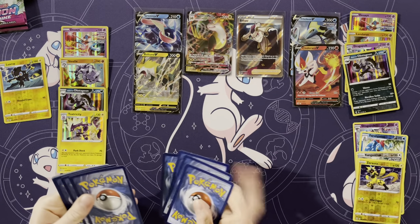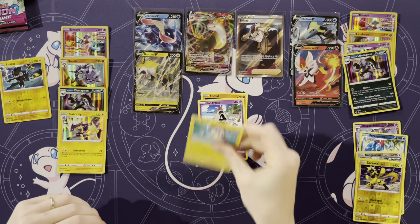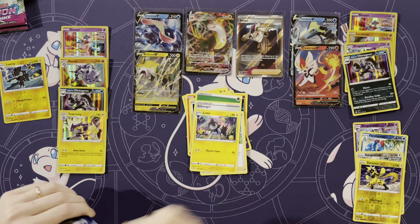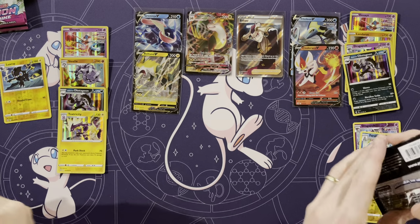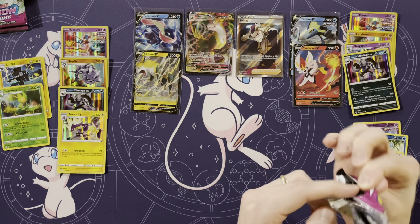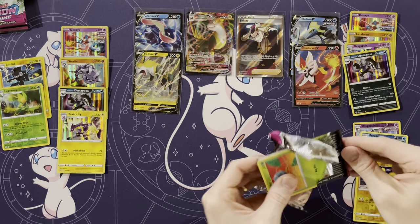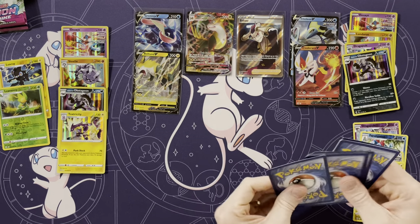Maybe we can pull an alternate art — that would save the box and turn it around. Stufful, Sandygast, Plusle, Vulpix, Meltan, Energy, Schoolgirl, Adventures, Discovery, Luxio, Levviani, and Meloetta. That was not a pleasant pack to open — not pleasant at all.